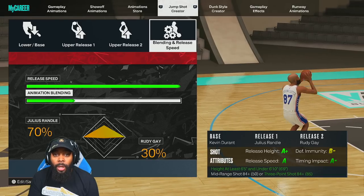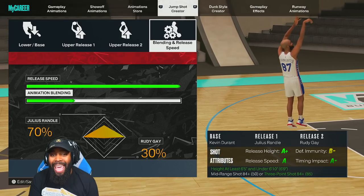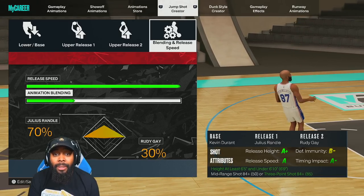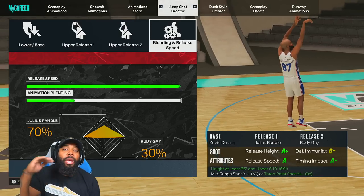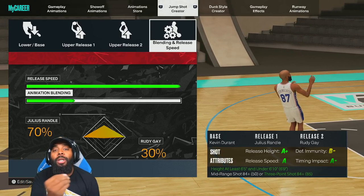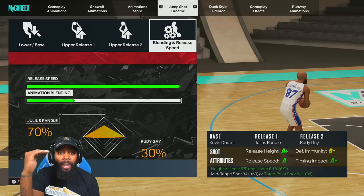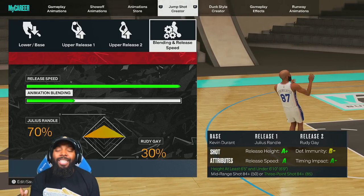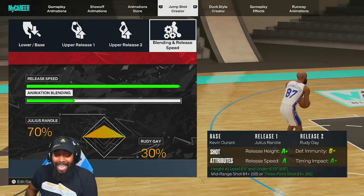Another reason this release is so good: Kevin Durant's jump shot base gives you an A-plus release height. When you're jumping for your shot, you're literally shooting over people. You're jumping higher, your arms are higher — they can't contest it. This jump shot is so good they just can't contest it.